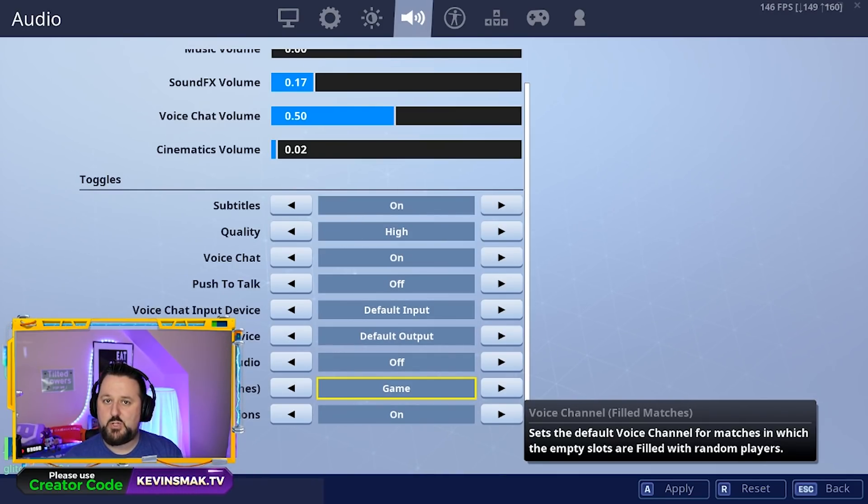For example, if you're jumping into your game and there are random people jumping in and they can't hear you, you need to be on game chat for that to work. If it's on party chat, it's not going to work. I'll show you how to switch between those.